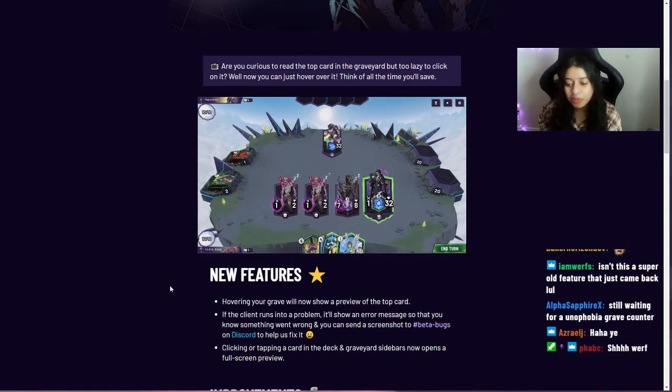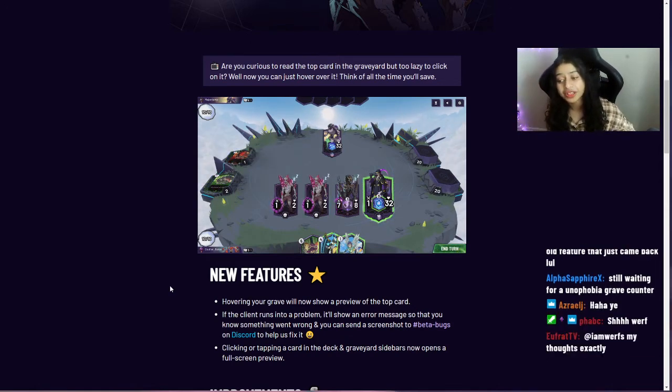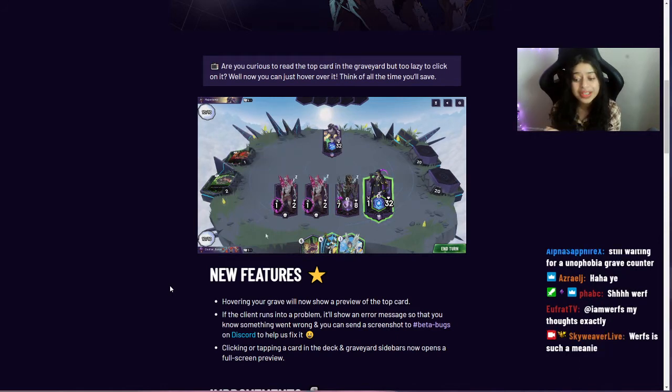If the client runs into a problem, it'll show an error message so you know something went wrong and can send a screenshot to the beta bugs channel on Discord. Also, clicking or tapping a card in the deck and graveyard sidebars now opens a full-screen preview, which is pretty clutch.